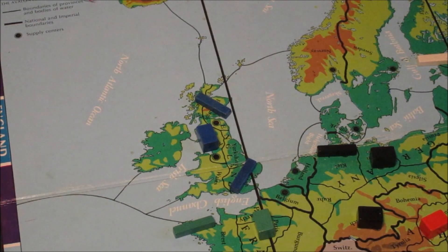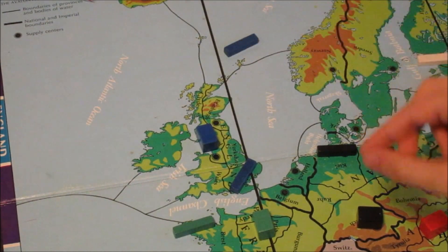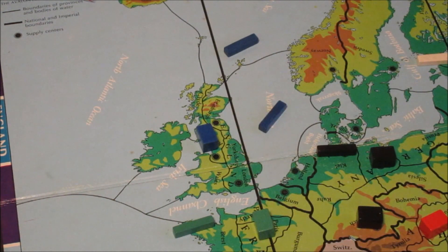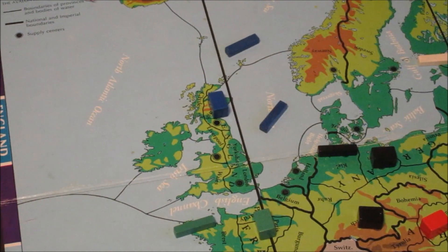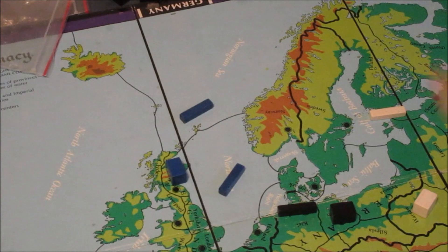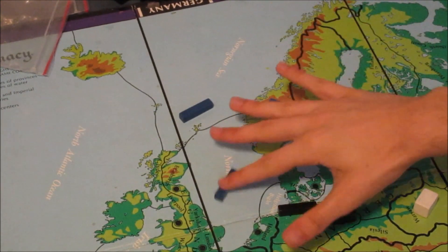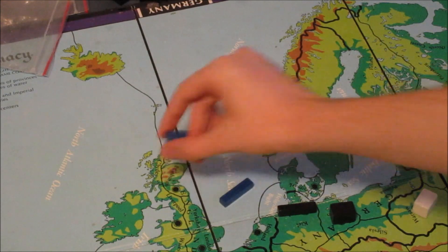So what are the options for England? England can do what's considered the standard opening, which is to go into the Norwegian Sea, then London into the North Sea, and have the Liverpool army go into Edinburgh. In this scenario you're looking to maybe push into Norway via convoy, or make a move into Holland, or perhaps convoy that way.